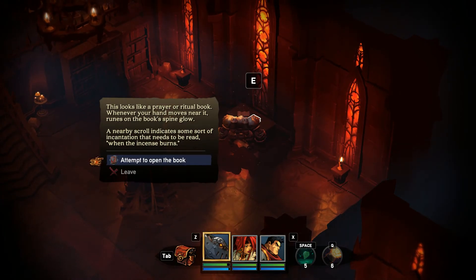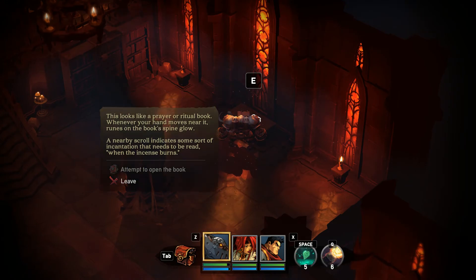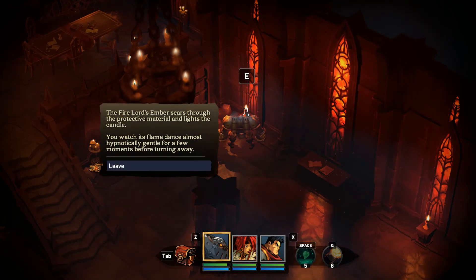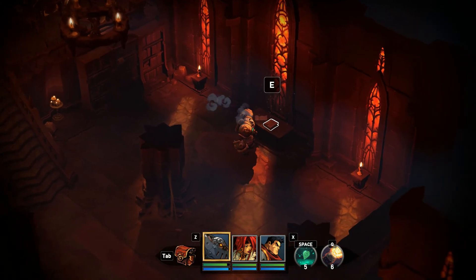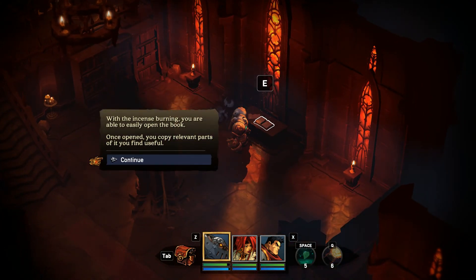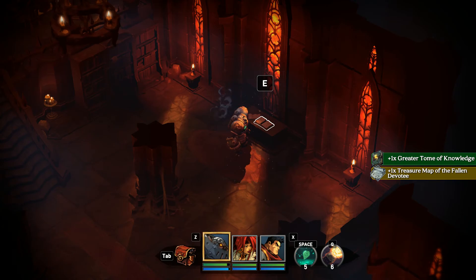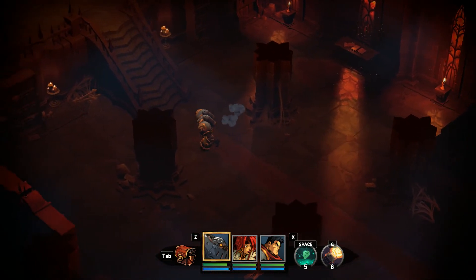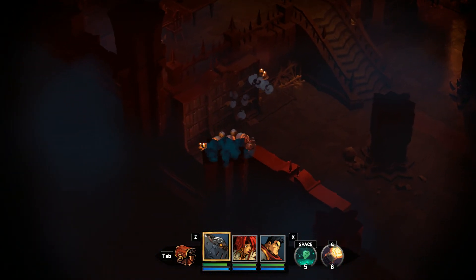This looks like a prayer or ritual book. Whenever your hand moves near it, the runes on the book's binding glow. A nearby scroll indicates some sort of incantation needs to be read when the incense burns. Well, hold on. Need to light this one first. Yeah, there we go. Okay, so now that the incense is burning on both sides, open the book. When the incense burns, you are able to easily open the book. Once opened, you copy relevant parts of it you find useful. Treasure Mech to Fallen Devotee. And Greater Tome of Knowledge. Already there. Well, good thing we had the Fire Lord's Ember, though I think you're supposed to have it at this point.